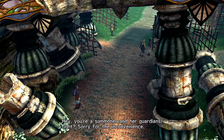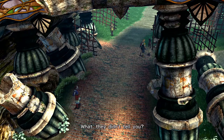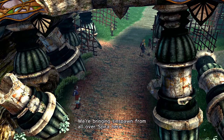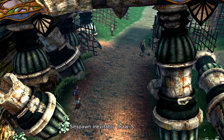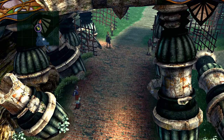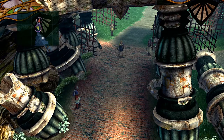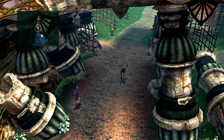You're a Summoner and guardians, right? Sorry for the inconvenience. What is going on here? They didn't tell you? We're bringing Sinspawn from all over Spira here — Sinspawn inevitably draws Sin, right? We're going to lure it into a trap. So I guess what we were seeing inside that carriage is the Sinspawn. Sorry, I can't let you pass. I guess we'll just go ahead and sit and wait, but there's a cutscene — they're still sitting and waiting.